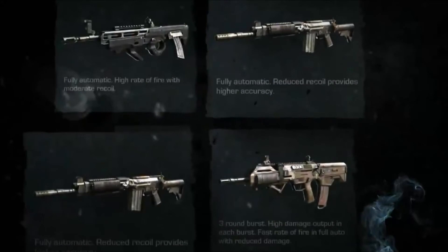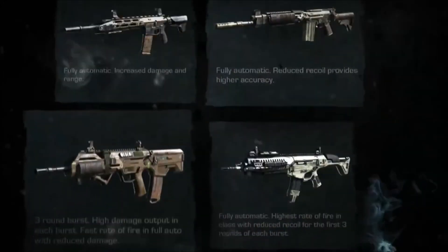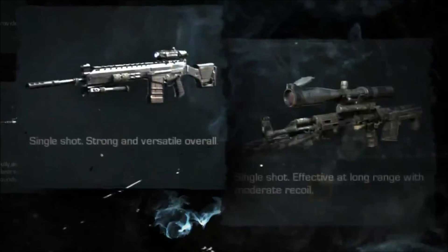Here we got some guns: top left looks like the FAD, bottom right looks like the FAMAS, and the other two in the center look like the FN FAL or some automatic gun. We got a fully automatic highest rate of fire in class with reduced recoil at bottom right, and looks like the M28 at the top left.